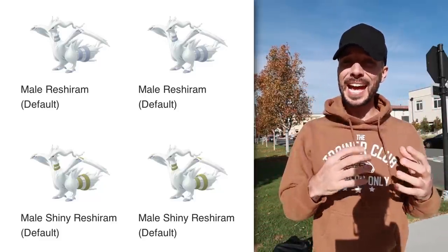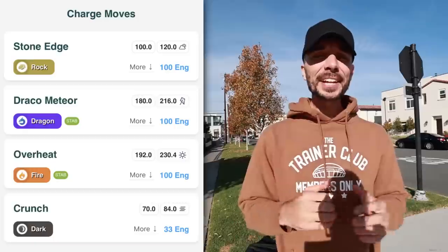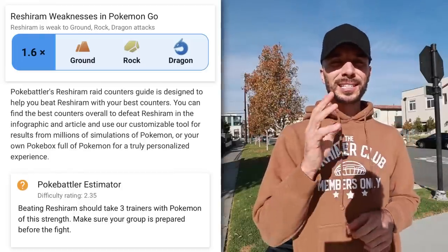This Pokemon does have a shiny out — it is pretty much the same body, but the rings on the neck turn from gray into gold. As far as movesets go, it will have quick moves Fire Fang and Dragon Breath, and charge moves Overheat, Draco Meteor, Stone Edge, and Crunch — four moves total. Fusion Flare is going to be available when catching this Pokemon, however it will not be used in battle by the raid boss.